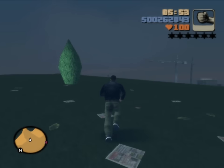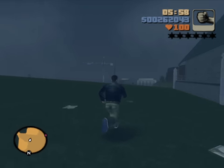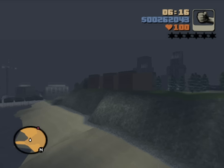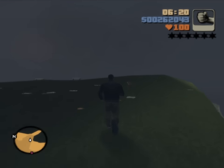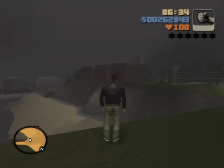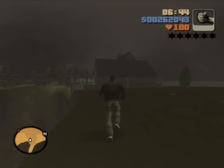Look at this big plot of grass he has behind the building. He's literally doing nothing with it right now — it's just empty space. Though it does have a great view. Even Salvatore could appreciate that; he had little benches built here. In my whole time in Portland, I don't think a single mission brought me to the beach down there. Let's go take a look at it.